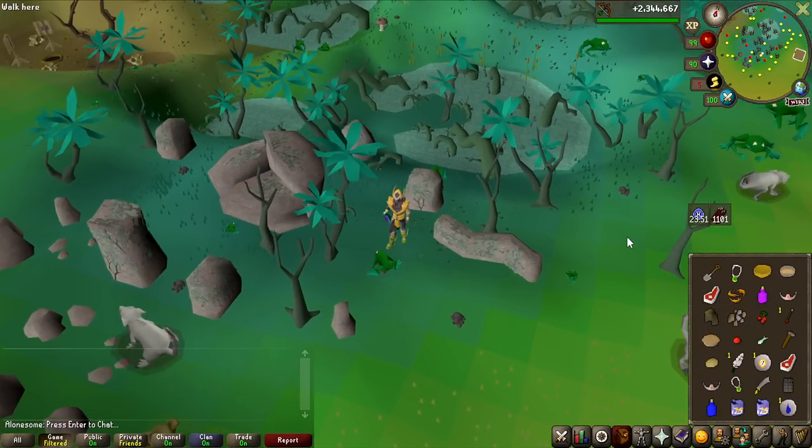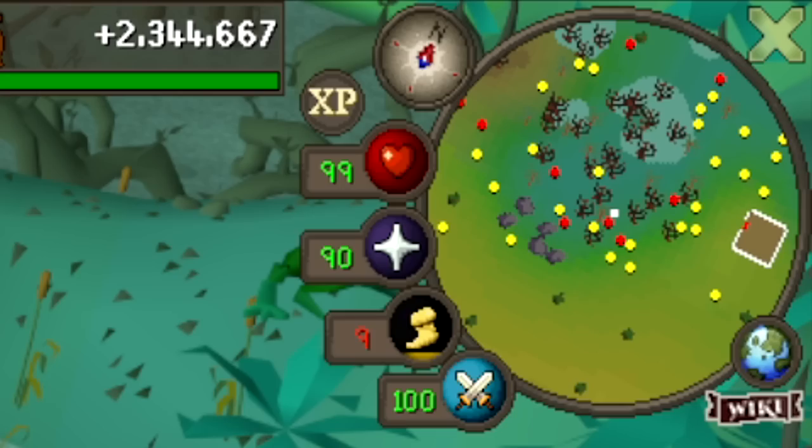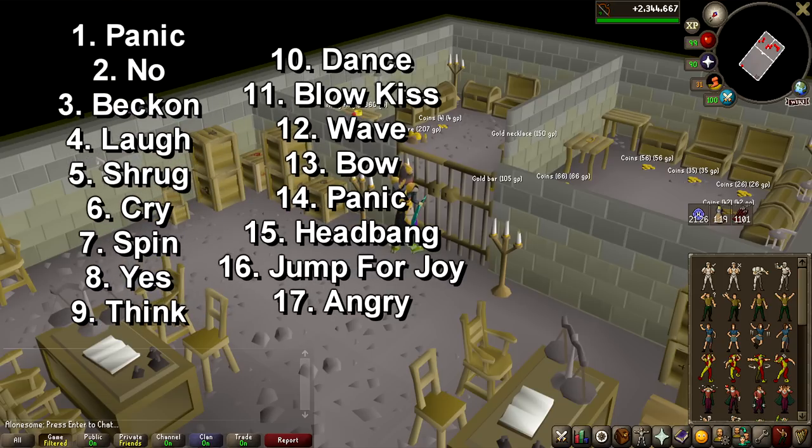There are two steps you need to complete. The first one is have all of these items specifically in your inventory and stand at this spot in the Lumbridge Swamp and dig for the first completion. After that, the final step is to head over to the West Bank basement in Varrock and do all of these emotes in the correct order, standing right here in front of the gates.